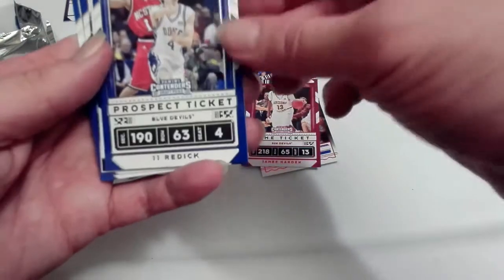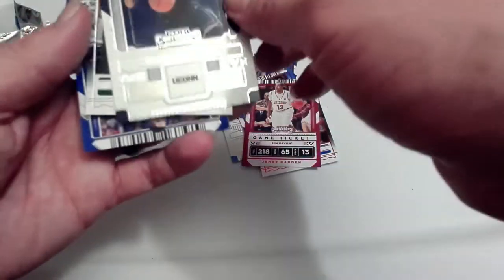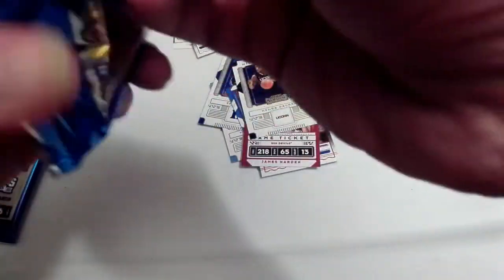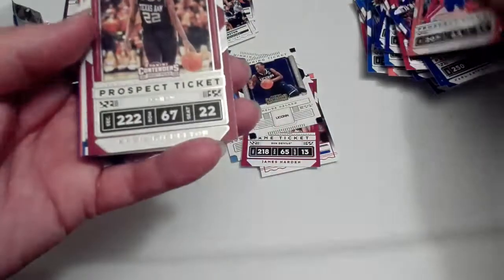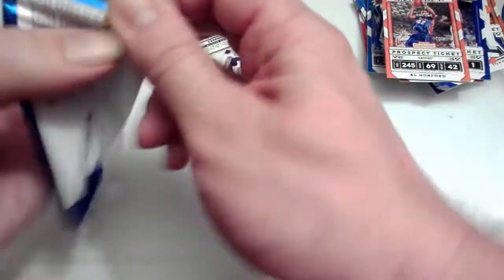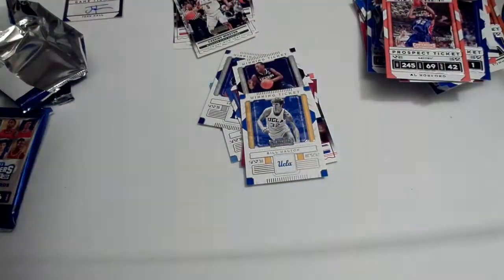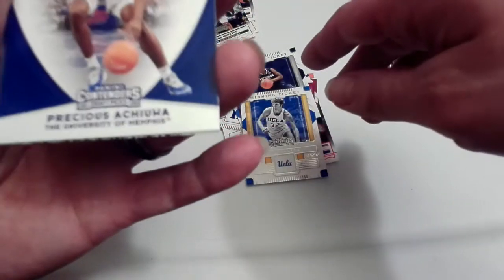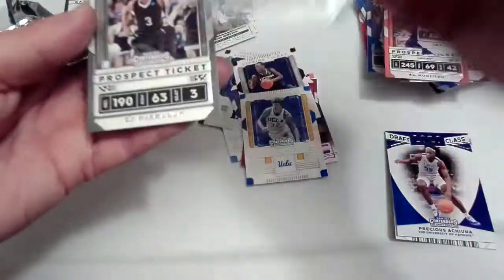Kevin Durant, JJ Reddick. Got a Kemba Walker insert there, Cassius Winston - probably be a second round pick - Carl Anthony Towns, and Devontae Graham. Brad Beal, Chris Middleton, North Carolina mascot, Bill Walton winning ticket, Al Horford, and Kyrie Irving. Not getting a whole lot here. Joel Embiid, Jaylen Brown. We got the Otto behind this - Precious Achiuwa from Memphis, the Draft Class 2020 card. Lonzo Ball and CJ McCollum.